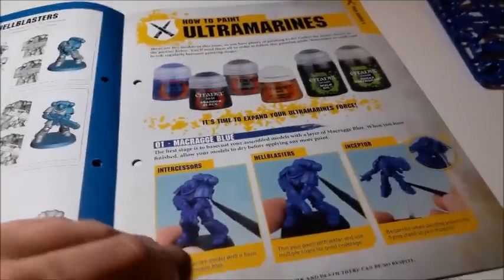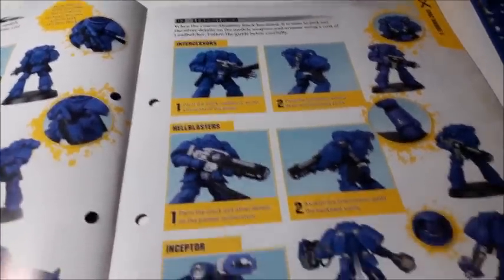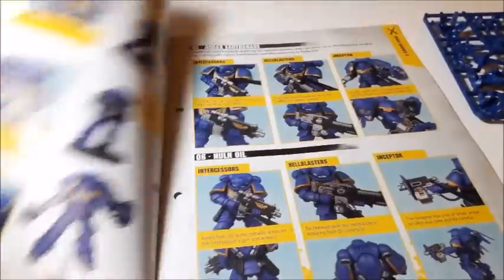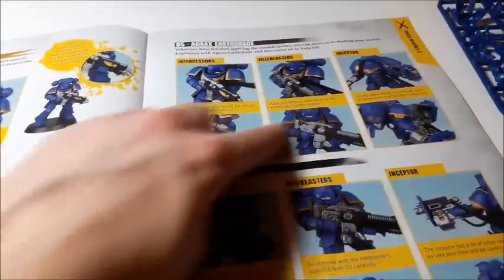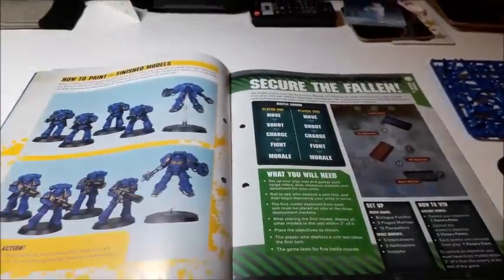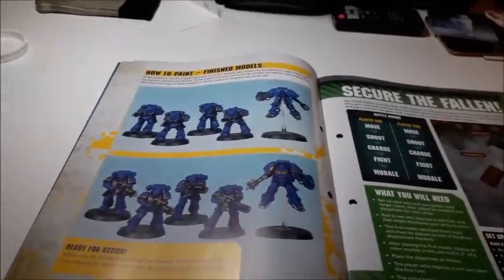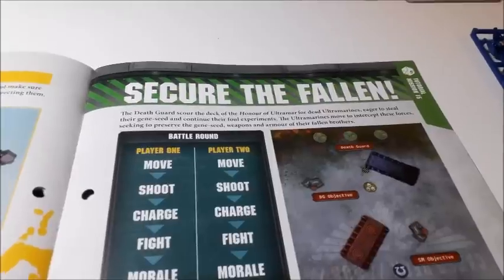For painting, spray them all blue to start — Macragge Blue spray is much better if you have it. Then paint Abaddon Black in the usual places for Space Marines, Lead Belcher on all three model types, Retributor Armor in the same places as always, followed by Agrax Earthshade and Nuln Oil. The tutorial is pretty straightforward to follow.